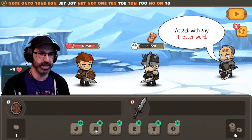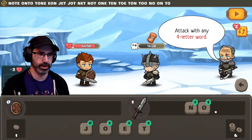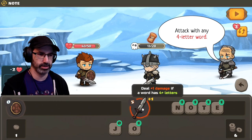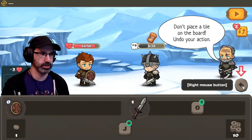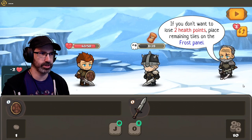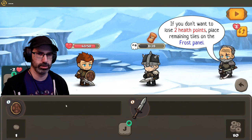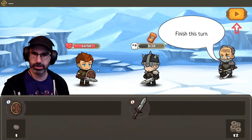You have an ability for situations like this — you can change tiles in your hand, but you have to pay with your health. That's better. Timmy's preparing a heavy strike, so you have time for your own attack. Attack with any four-letter word. I've got a four-letter word for you. Let's go with CENOTE — can I spell cenote? Let's go with NOTE. They mentioned the word list at the top is tutorial only.